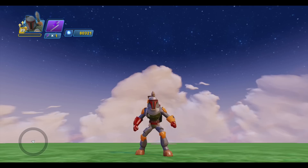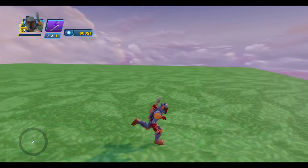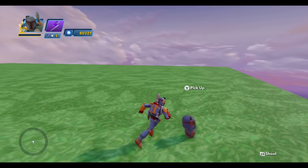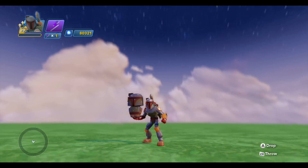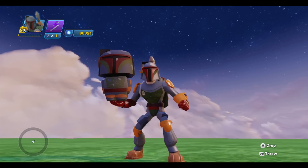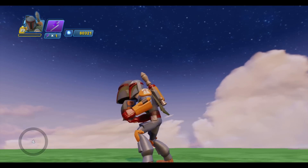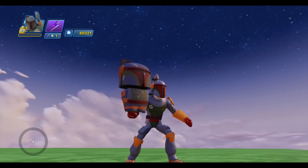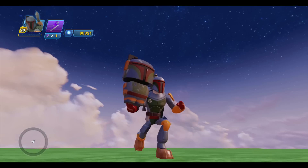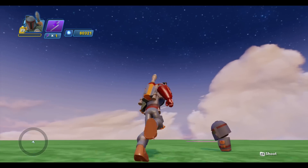Hey guys, it's Dan from DisneyInfinityCodes.com and I'm here inside the toy box with Boba Fett. I always like to do little videos that show off the characters and their townspersons. So there is Boba Fett and his townsperson. They did a pretty great job of translating him into the tiny little townsperson mode — super adorable.